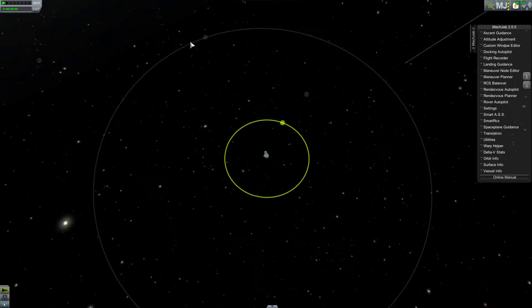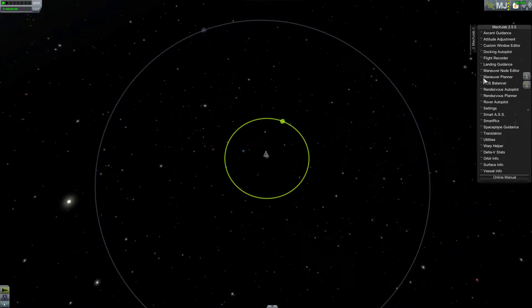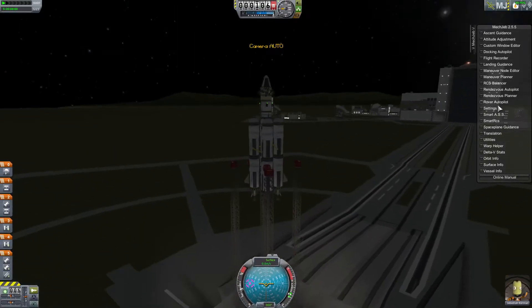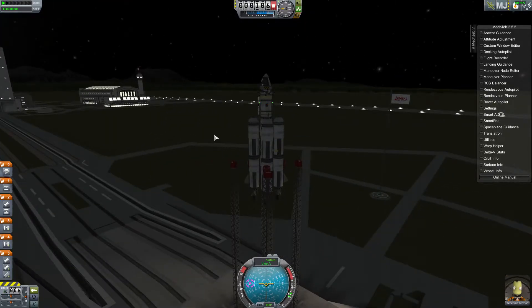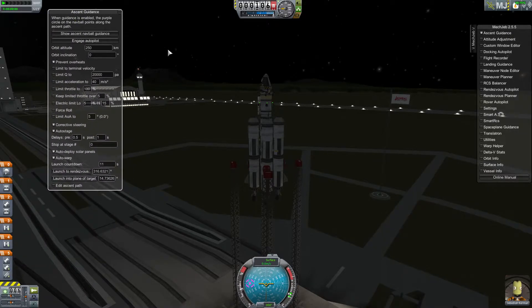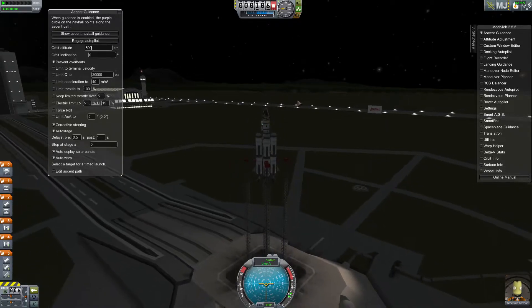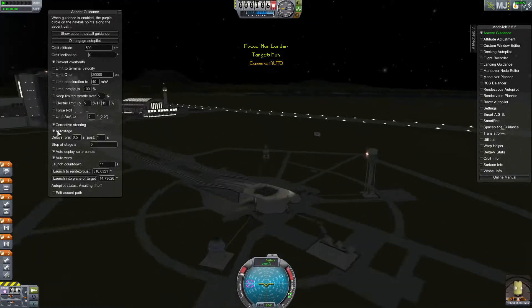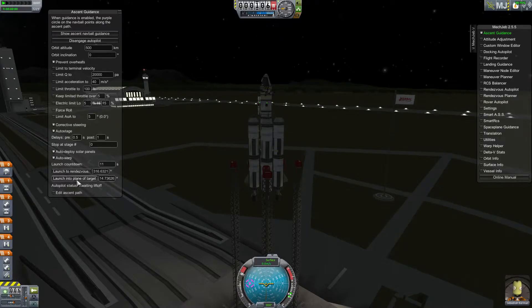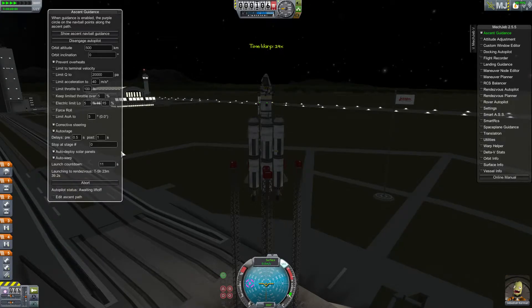I've almost made it to Minmus actually — well, I have made it — but hopefully in this video my landing guidance doesn't glitch up because it's been happening where it just makes me go crazy. Let's get started: we want to go into orbit first, and using MechJeb you're going to open up Ascent Guidance and set your orbit altitude. We'll raise this to about 500. We have the moon set as a target, and we want to engage the autopilot. We'll do Launch Rendezvous — I don't know what 'Launch into Plane of Target' does but I always do Launch Rendezvous.